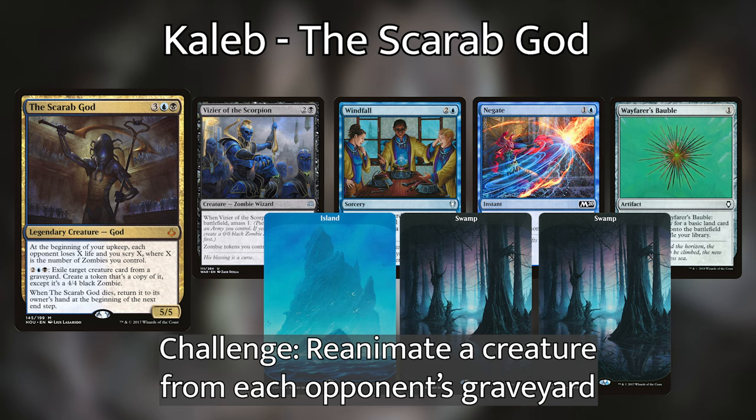Caleb is helming the Scarab God as a zombie tribal deck. His opening hand contains Wayfarer's Bauble, Negate, Windfall, Vizier of the Scorpion, an Island, and two Swamps. His personal challenge is to reanimate a creature from each opponent's graveyard over the course of the game.